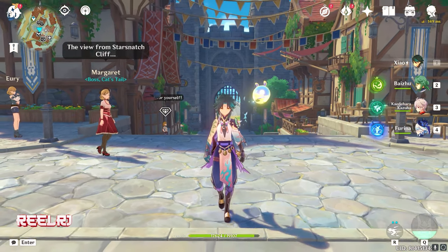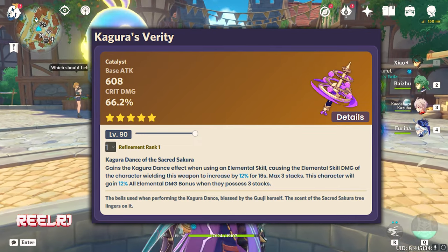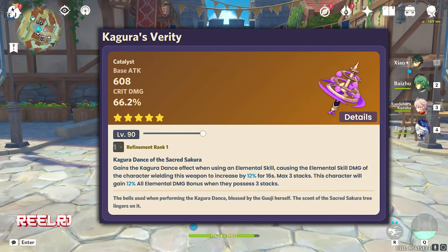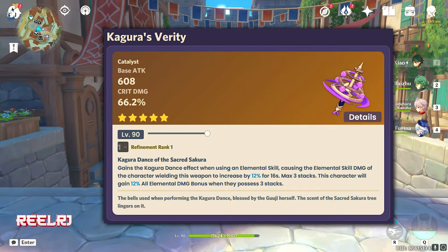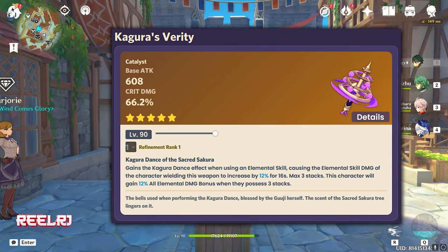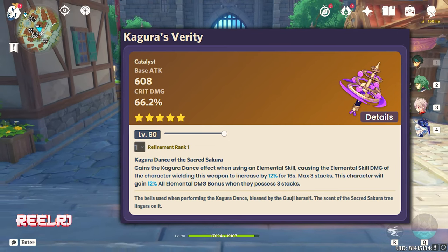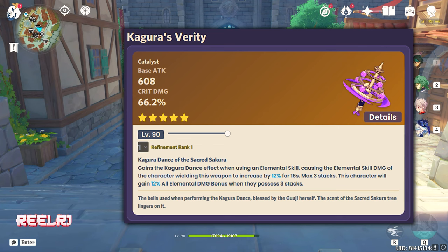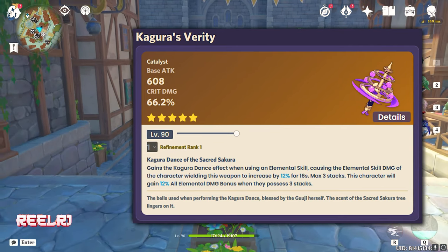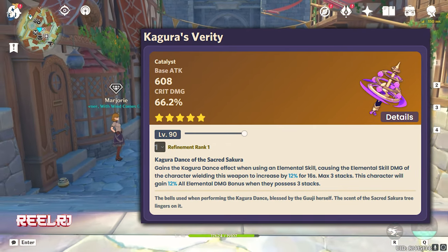The number five weapon is Kagura's Verity — it's Miko's signature weapon. It has a base attack of 608 and crit damage of 66.2%. Now, crit rate and crit damage are not that important when building Shianian, but that 608 base attack makes this weapon very useful for her. The refinement ability gives a Kagura Dance effect when using an elemental skill, increasing elemental skill damage by 12% for 16 seconds, stacking up to three times for an all elemental damage bonus. This weapon is better for DPS characters, but you can use it on a support like Shianian if you have no other option.